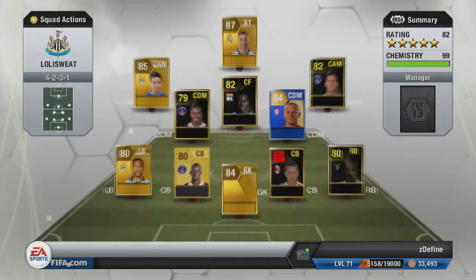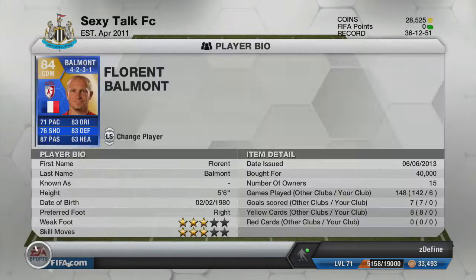The player that we're reviewing is Team of the Season Balmont. He is a very, very underrated player — I can't believe he's only got an E14 this season. I think he is actually phenomenal; I don't see what it is about him, but I just really like him.